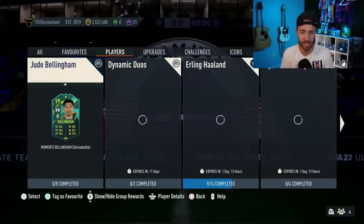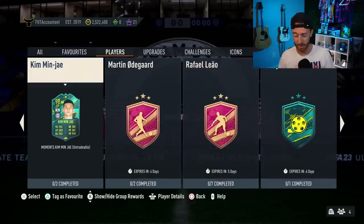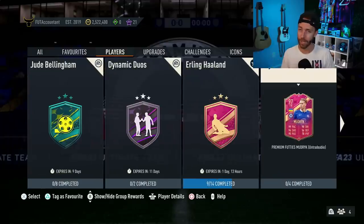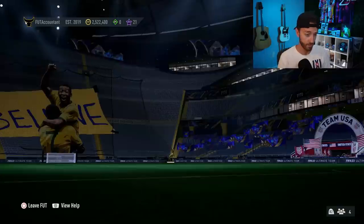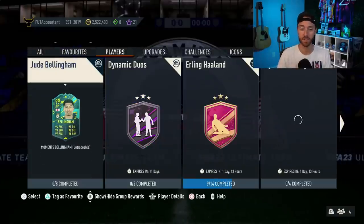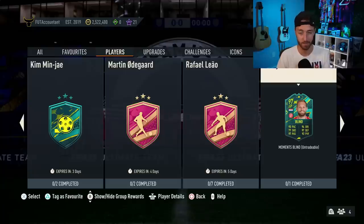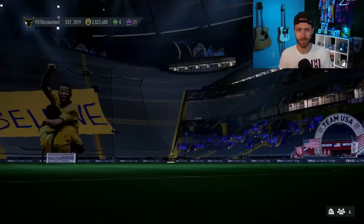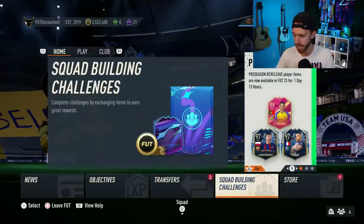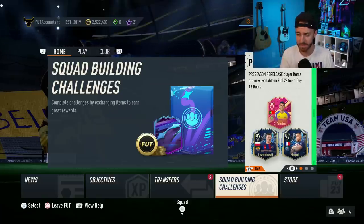I'm still getting showdown SBC vibes. I know we had a player SBC yesterday, but we have some player SBCs expiring on Friday — Holland and Mudrick. Whether it comes today on Thursday or tomorrow on Friday, I feel like we've got to get another showdown. All we've had so far was the Mason Mount and Declan Rice. Last year during preseason we had a handful of those showdowns. Those guys are transferred cards, so they don't get dynamic images. I hope EA can find a showdown for the international break games that are starting today.